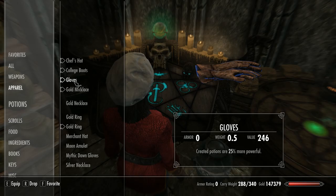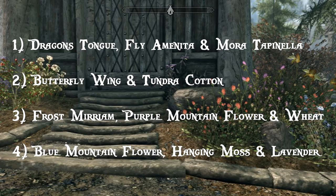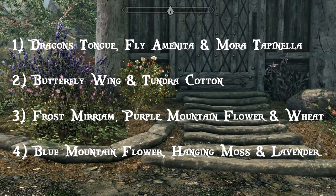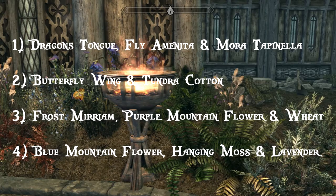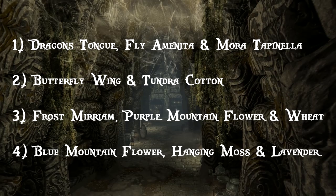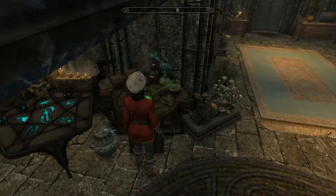In between making your Fortify Alchemy gear you'll want potions to level up. The recipes and ingredients I'd suggest are: first, Dragon's Tongue, Fly Amanita and Mora Tapinella; second, Butterfly Wing and Tundra Cotton; third, Frost Mirriam, Purple Mountain Flower and Wheat; fourth and finally, Blue Mountain Flower, Hanging Moss and Lavender. I'd suggest these as the ingredients are really common and found around Whiterun Hold and Solitude. Hanging Moss is generally found around the cities and especially in the catacombs. Of course if you've got ingredients for other potions, then use them.